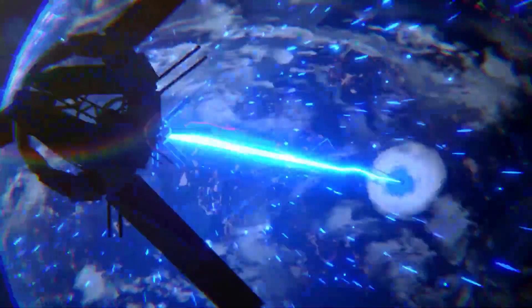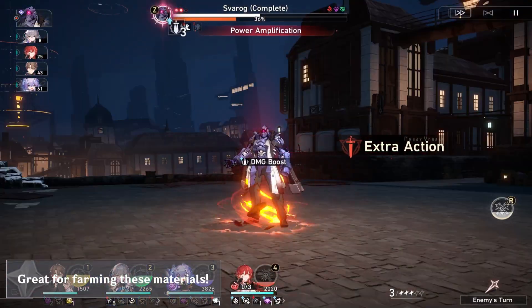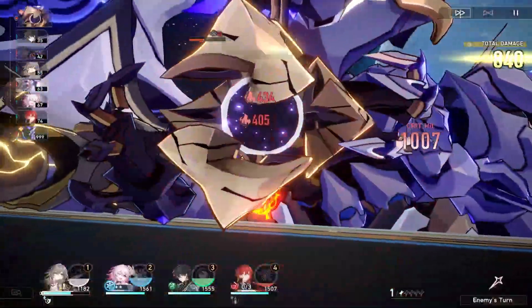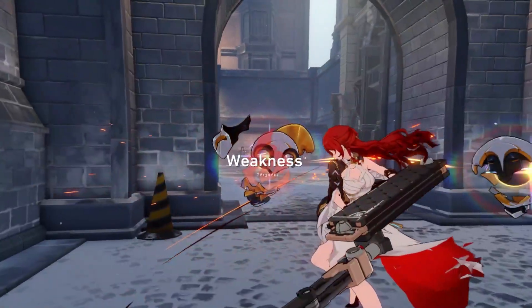Himiko's main purpose is dealing area damage and weakness breaking, so make sure to use her when farming materials or when a boss has extra adds, and especially make sure that they're all weak to fire. Her talent allows her to sometimes completely destroy a pack of mobs as soon as you enter combat, by dropping the enemy with an attack that the enemy is weak to.